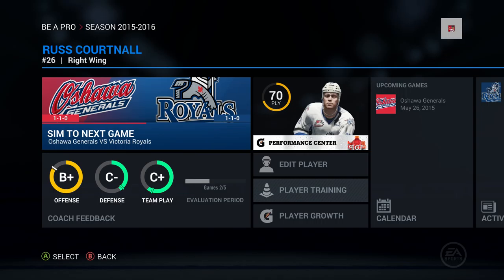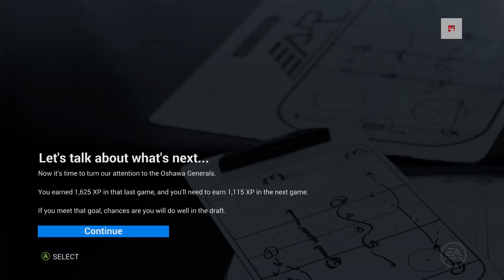Hello and welcome to Sports Gaming Universe channel here on YouTube and welcome back to my NHL 16 Be A Pro series with Russ Cortnall. I've recreated one of my favorite players of all time — former Montreal Canadian, former Toronto Maple Leaf, former Minnesota Northstar. That's where I remember him best, as he was traded to the Northstars for Brian Bellows the last season before they moved to Dallas. I've made my Be A Pro in his namesake and we are starting the career here.